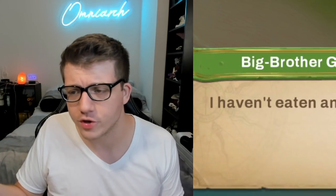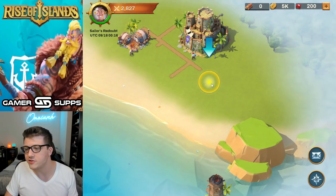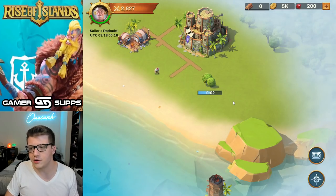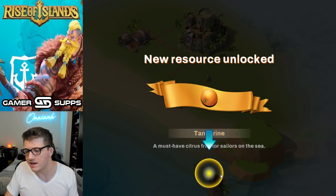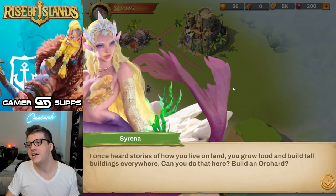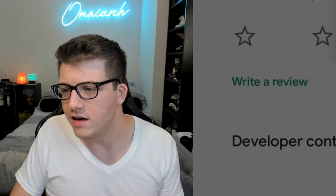I haven't eaten anything for days — there are tangerines on the trees. Let's plant — oh, we have to remove the tree to get 50 tangerines. That sounds a little counterintuitive but okay. New resource unlocked: tangerines. So there's literally just tangerines and wood in this game. Let's build our orchard — three seconds to build an entire orchard. Now we should have pretty much infinite tangerines.